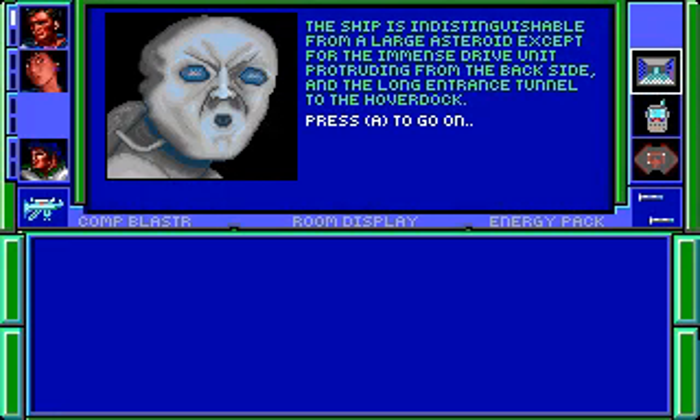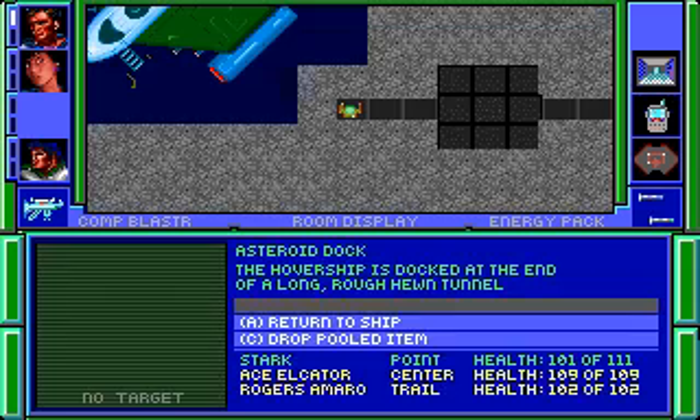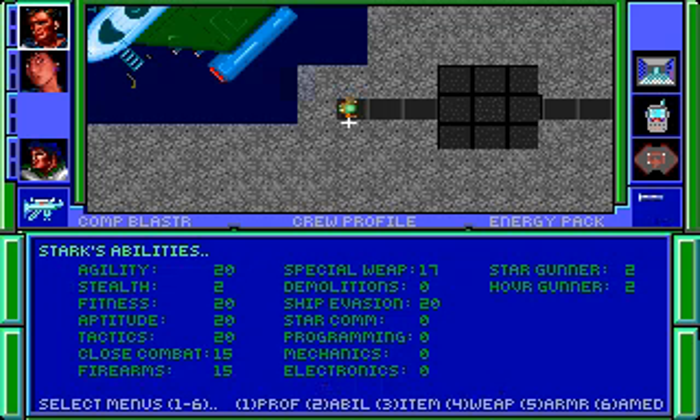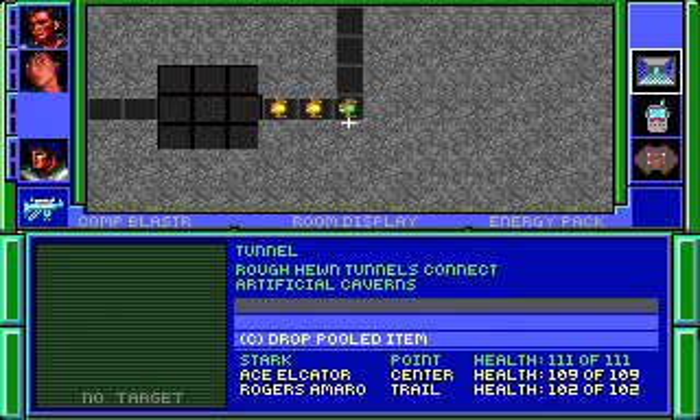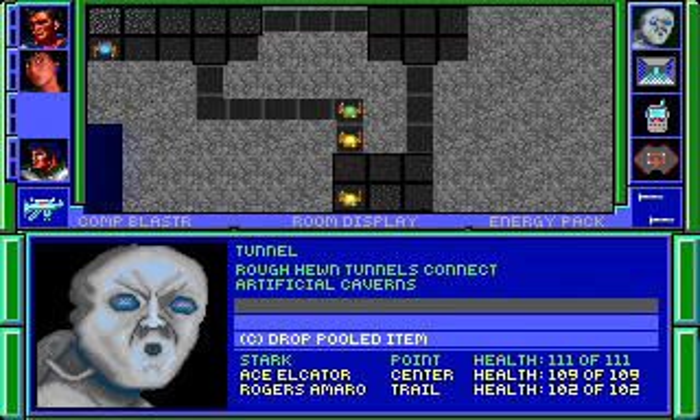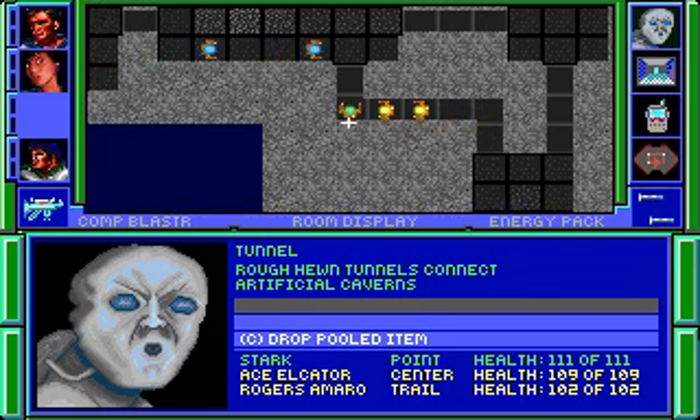The ship is indistinguishable from a large asteroid except for the immense drive unit protruding from the backside and the long entrance tunnel to the hover dock. And Stark came to level. So let's just max out Tactics and put three more into Close Combat, Firearms, and Special Weapons. And if you guys at the other level I'll just max out the rest of those, then find something else to put skills in.